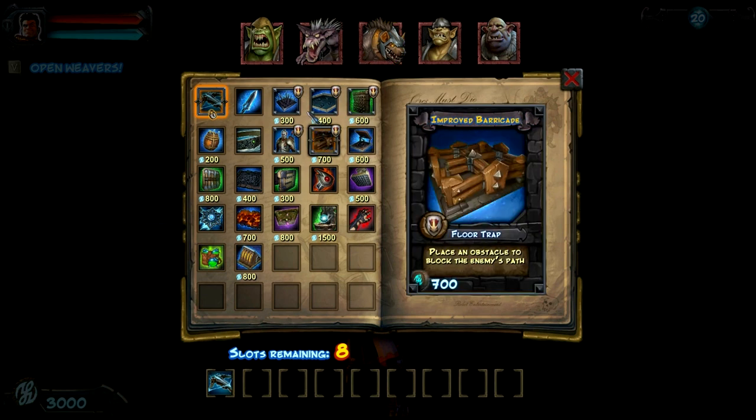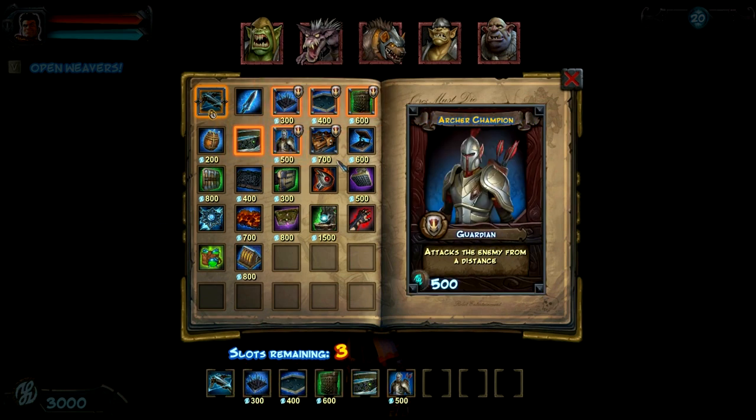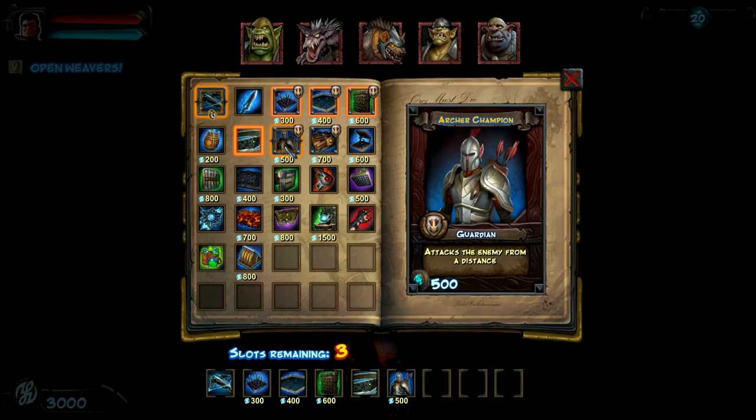No hunters — they hunt me down. Archers, I'm sure, are going to be good for something, so I will use them. As for the push trap, I haven't unlocked that, so I'm not going to use it. It would definitely be good, though. I'll just go with arrow walls instead.